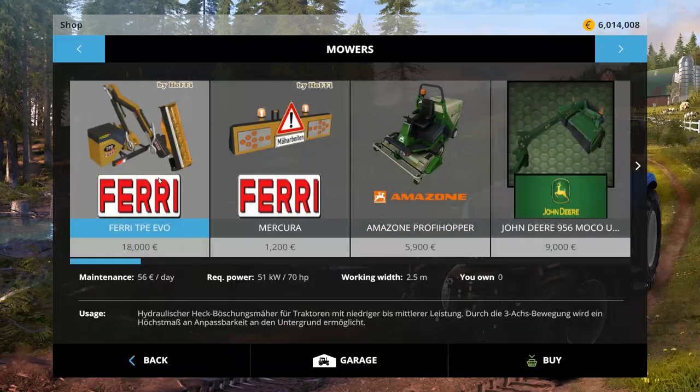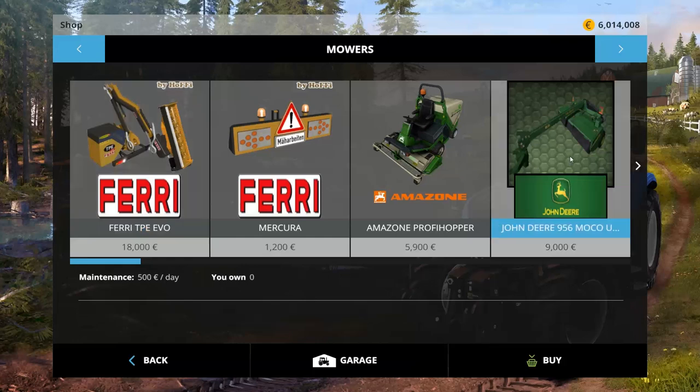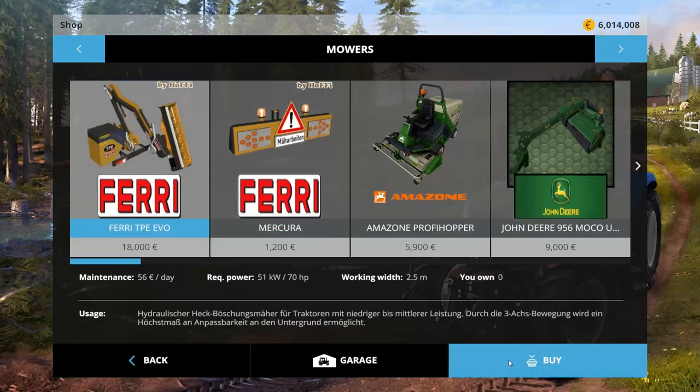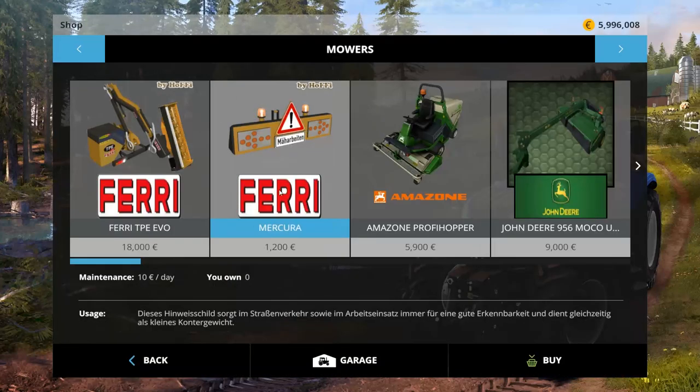In mowers, we have a Fairy TPE Evo — 18,000 to buy, 56 a day to own. Requires a 70 horsepower tractor and 2.5 meter width. They didn't tell us what that one is. It's got the extendable thing, so it's really great for working ditches or hillsides. We'll buy that. Then we have the front piece of it, which I presume is a weight — 1,200 to buy, 10 a day to own. It has some beacons, lots of beacons.